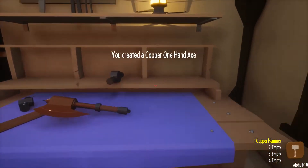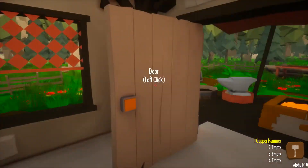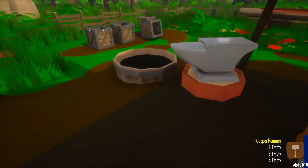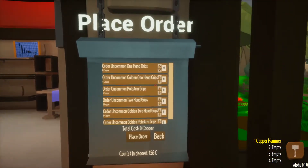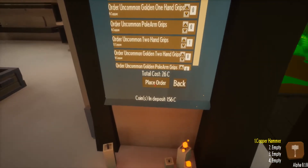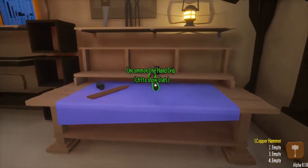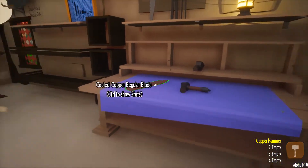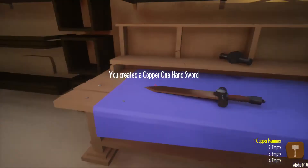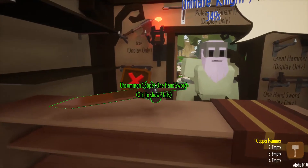We bring the axe head in, drop it, grab the grip, and boom - great. So now we've got 156 copper because we had all those ingots to start with. We haven't been spending all our money on supplies. Let's order like two grips and one two-handed grip and place that order. Next customer wants a copper one-hand sword, so we combine the blade and normal guard. But next guy wants a copper greatsword, so we'll set this sword on the counter in case somebody comes in wanting one - they can just buy it.